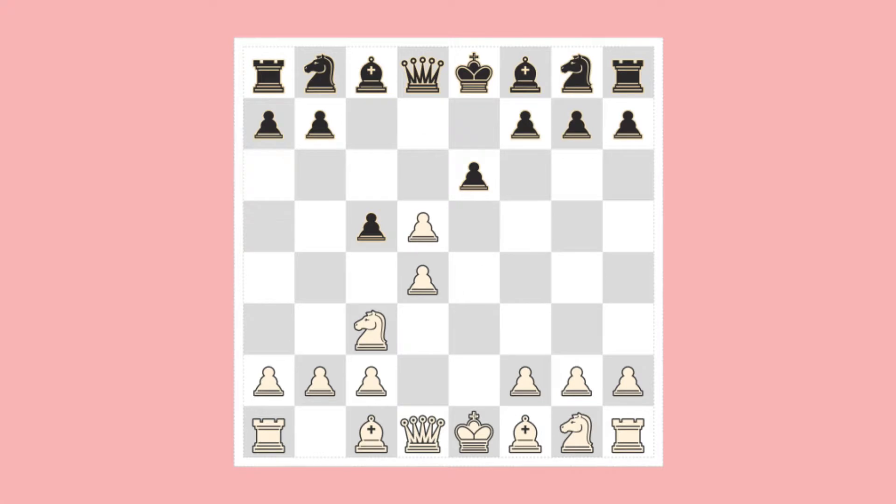White wastes no time in taking the Black pawn. Black will have to recapture in order to maintain material equality. She could recapture with her Queen, but that would not be a good idea — White's knight is keeping an eye on that square. And so Black recaptures with her King's pawn. That is the right move. The forces are now still equal.